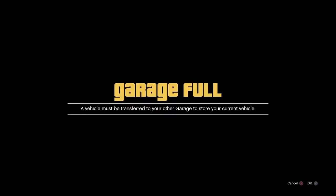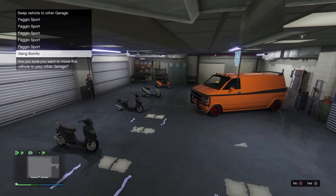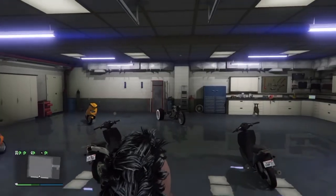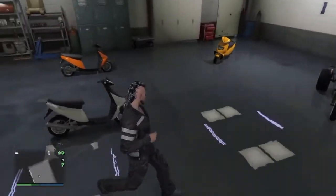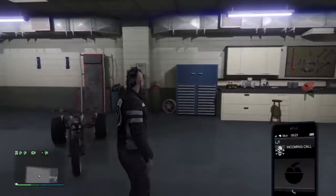When you get to your 6-car garage, you'll get a message that says a vehicle must be transferred to your other garage to store your current vehicle. That other garage is the MC. After you get that message, pick whatever car you want to transfer. So I picked this van — boom, I switched it. You can see my trike is in here now, and the van is going to be in the motorcycle club.